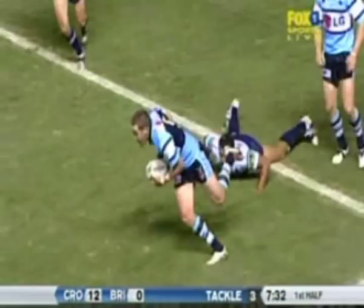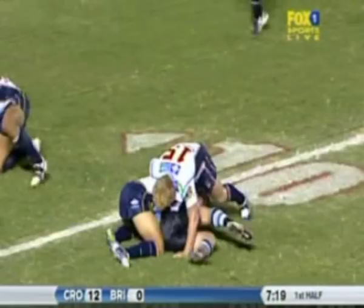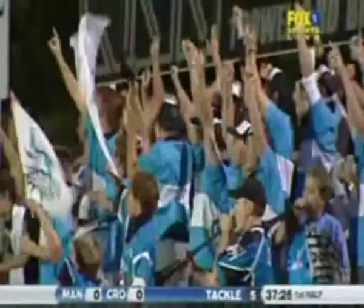Welcome back to the NRL — Covell. Covell with the football. Bumps off to Luke Covell. Where did this come from? On his outside is Bo Scott. Covell has grounded it. A little grubber across — Adam Dykes is there. Early try to the Sharks!